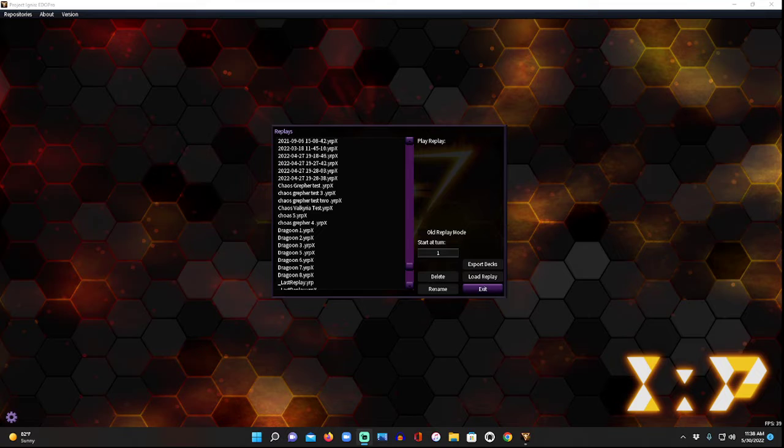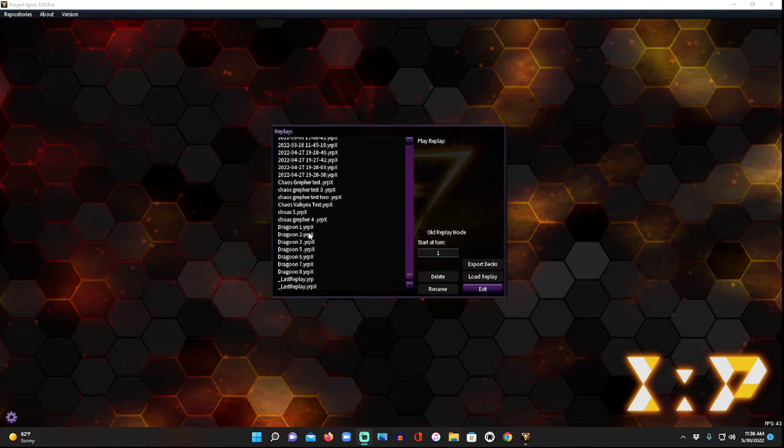I wanted to show how I make Dragoon without Red-Eyes Fusion and without Anaconda — I never have used Anaconda. If you look at our very first videos, I did a video on Nexus on how to make Dragoon without Anaconda. I can make Dragoon pretty easily depending on the cards in hand, so I'm going to do a quick video showing all the different ways you can make Dragoon in a Dark Magician deck. I think I have about eight versions.